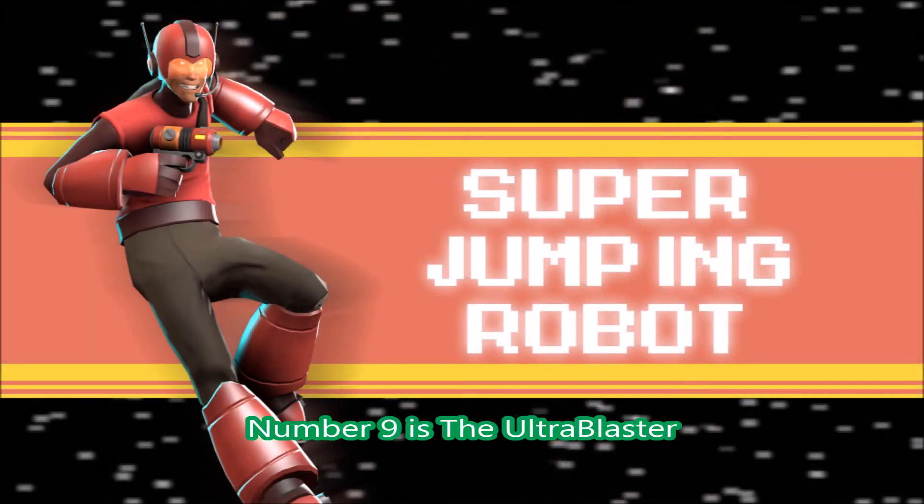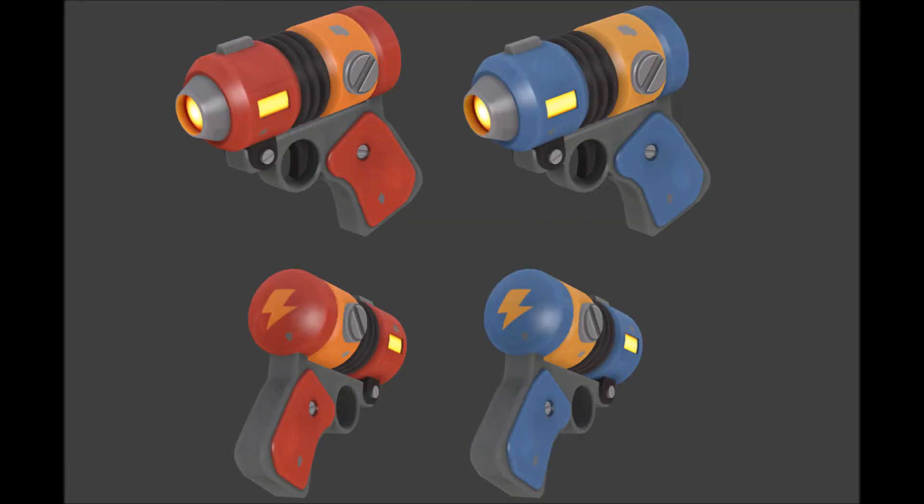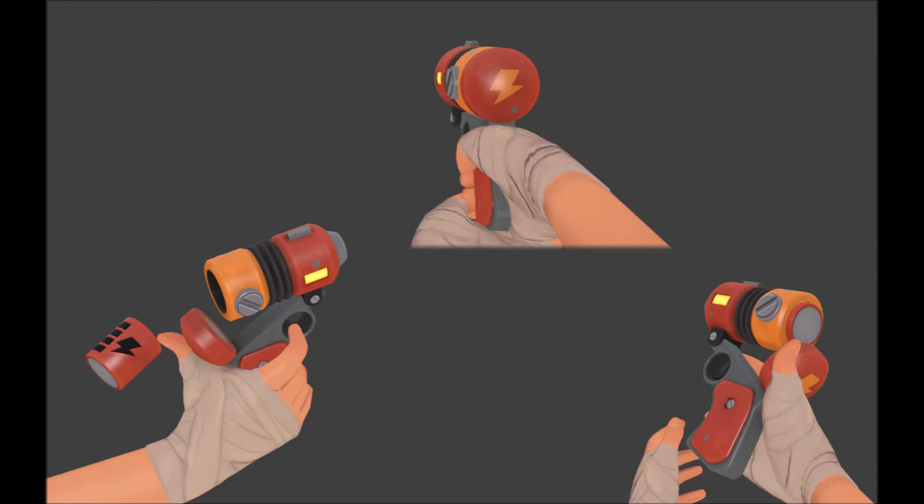At number 9 is the Super Jumping Robot. The actual weapon's name is pretty interesting — it's like the laser from the Invasion update, the Kappa. Pretty interesting weapon, it's pretty cool, and it has that sci-fi feel to it. Well done on that weapon.